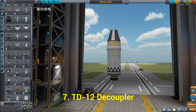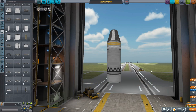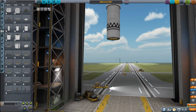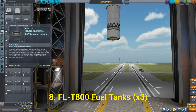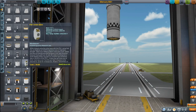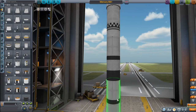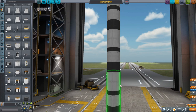Next up we need another TD-12 decoupler — going back to coupling, here it is, and we'll add that there. Let's click the whole thing and move it up a little bit to give us more space at the bottom for our second stage. For our second stage we're going to use FL-T800 fuel tanks and we're going to use three of them. Going back to fuel tanks, here's the FL-T800 — grabbing three of these. This is our core second stage.